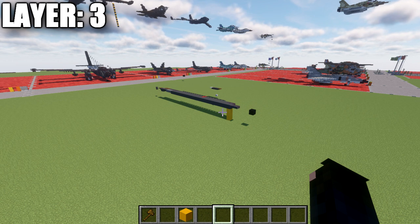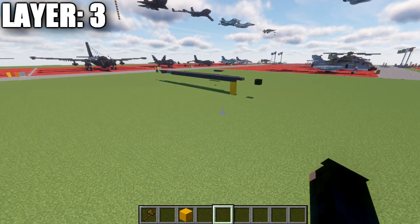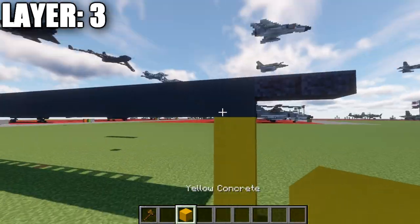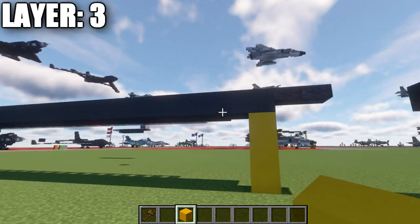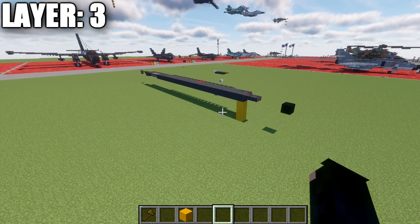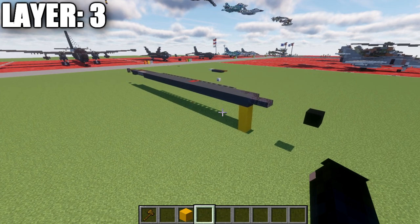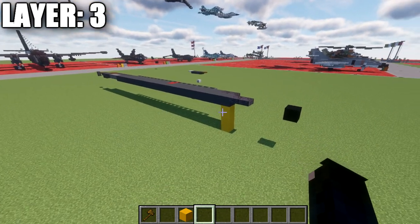If you want to build the landed version — which will be an option for this tutorial — you'll want to make sure you build this the correct height off the ground. We're going to build this aircraft as if it's in flight, then go back and add the landing gear at the end as a modification. Layer three needs to be three blocks up from the ground level. This is very important, because if this aircraft sits too high or too low, the landing gear won't sit properly. If you're building the in-flight version, just make sure you have enough clearance in the block height limit.